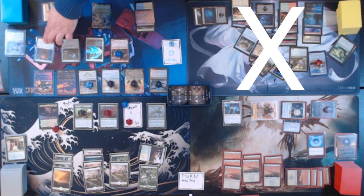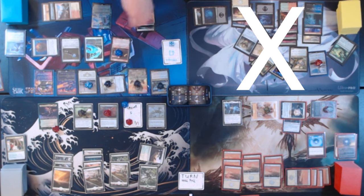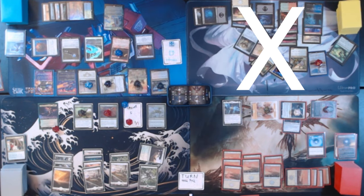We are then going to tap Thran Dynamo and Palladium Myr — tapping 7, one of which being blue. You know it — Cyclonic Rift, Overloaded. They do not have a counterspell. Return all non-land permanents you don't control to their owner's hand.